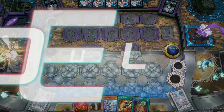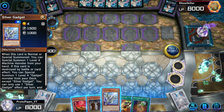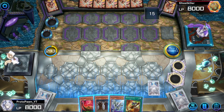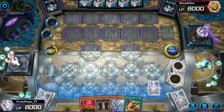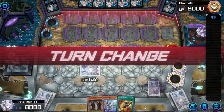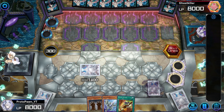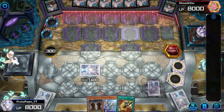We won the coin toss and chose to go first. Our hand is looking pretty decent. We're going to set our Foolish Return and set the Yomi Ship, then pass, because there's really nothing else we can do. I'm hoping they're not playing Sky Strikers, because if they are, they won't even attack into the Yomi Ship — Sky Strikers just attack directly, which is really annoying. But it is what it is.